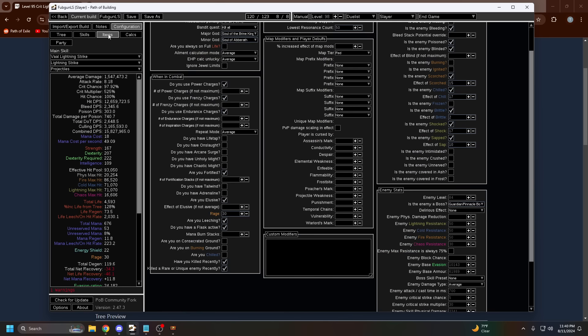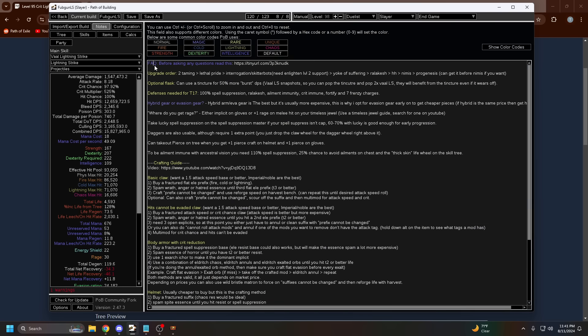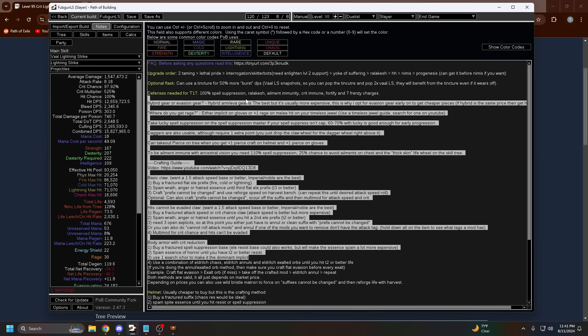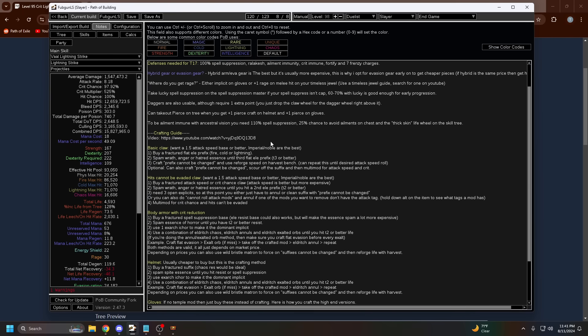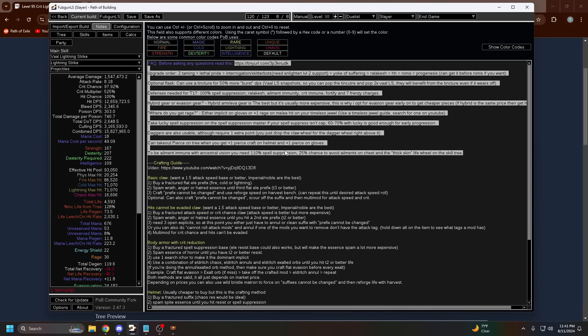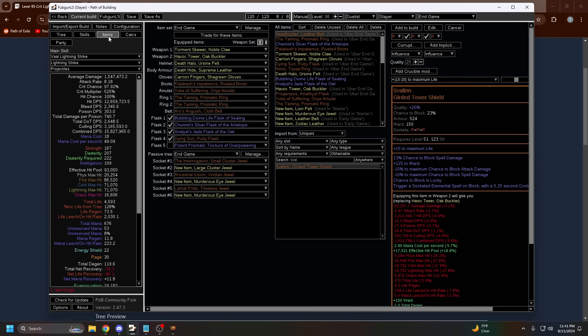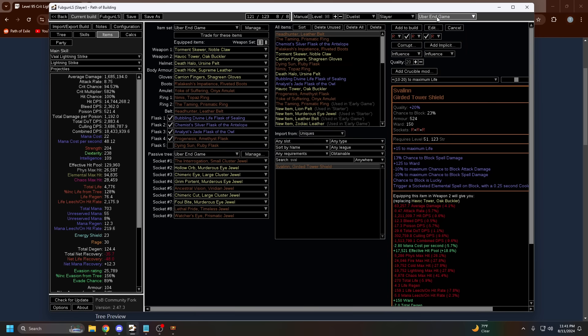This POB is updated as of today. My latest POBs are always updated in my Google Sheet. I do try to update them in video descriptions but it's hard to update all of them since there are a lot of videos. Read the notes — they have a lot of important information, including crafting guides, a crafting video, and a full FAQ section. This POB has multiple layouts: starter, early game, mid game, end game, and uber end game.